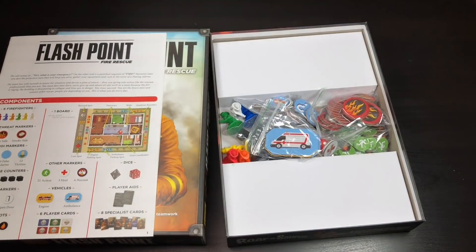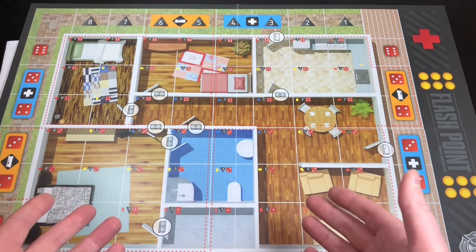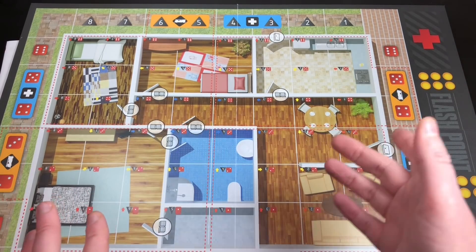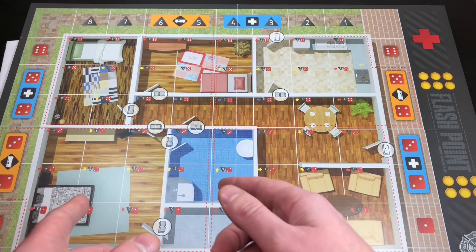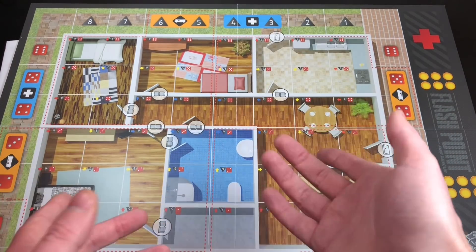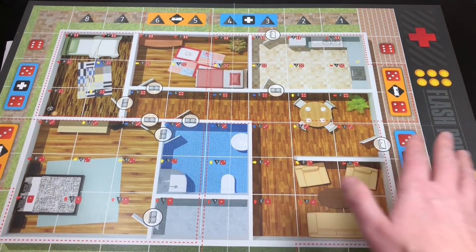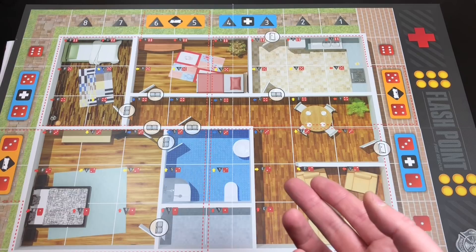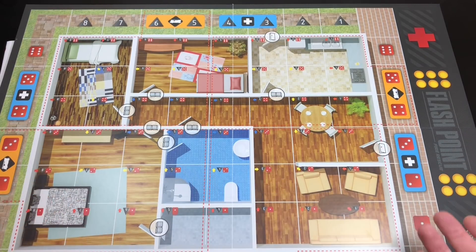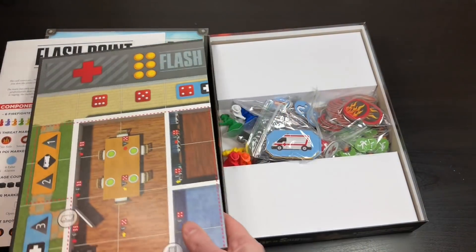The board is double-sided — one side is simpler and the other slightly more complicated. The rules walk you through it. I won't go through all the rules but will leave a link to a video that walks you through them. One negative about the game: it feels like you basically have one board to play on, since you're not supposed to use the easier side once you've learned. There are a few expansions with different maps which I don't have.